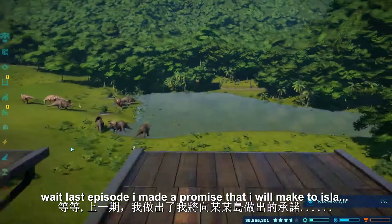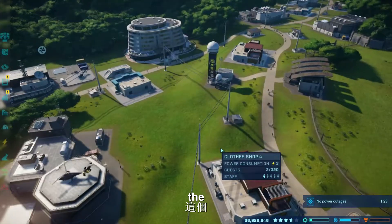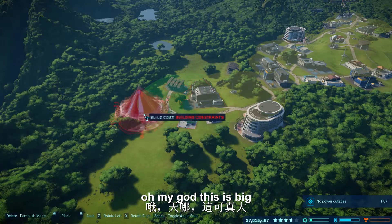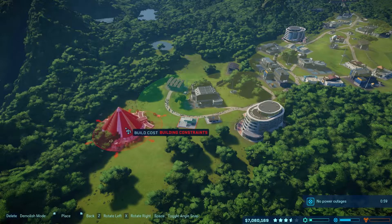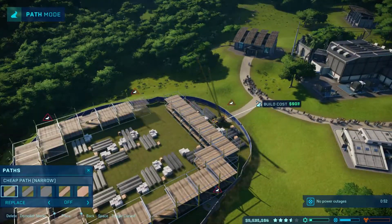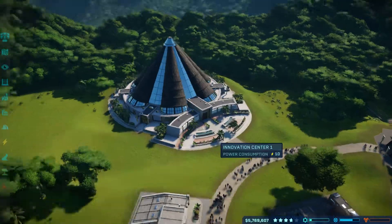I made a promise that I'll head to Isla Mueta, and I'll do my promise after I've done this. After this power outage, we're gonna head to Isla Mueta. Oh my god, this is big! Let's build one path — settled, and it's done. Ladies and gentlemen, learn all about Jurassic Park in our new visitor center.